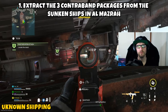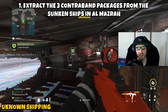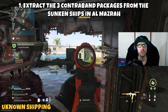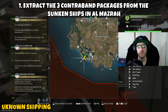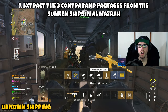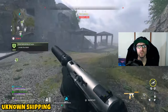Grab the second package and head to the third location. The third one is more straightforward — it's located in the giant ship attached to the shore of Sawah Village. Be careful as there is a lot of AI here. Eliminate what you need to and head into one of the giant holes in the side of the ship. Depending on which side you enter, take the left or right and climb up — on top of the box will be the third and final contraband package. Grab it, then exfil safely to complete Part 1.